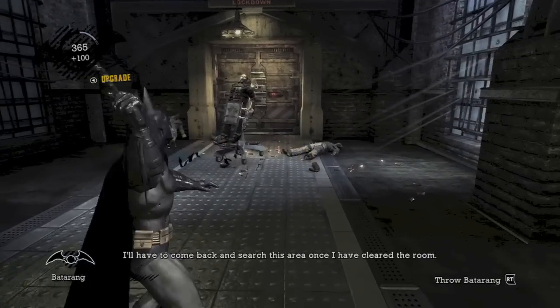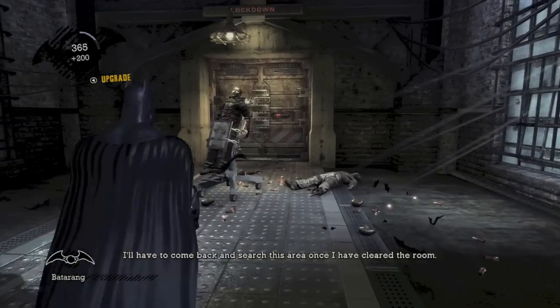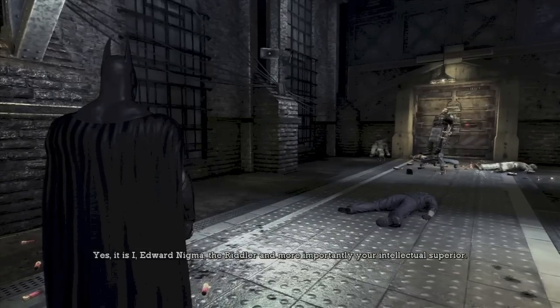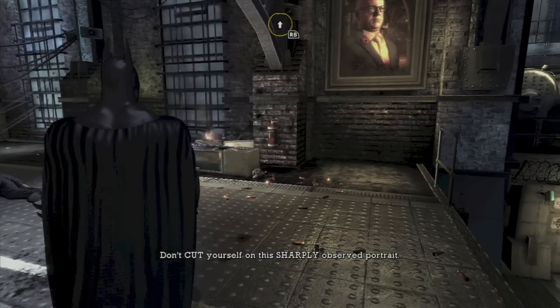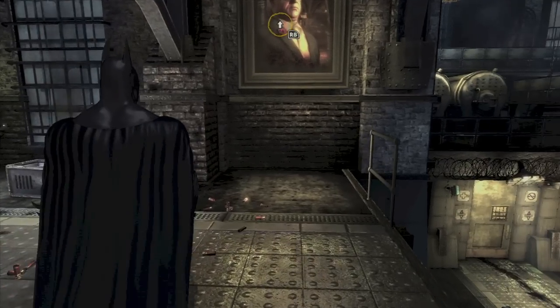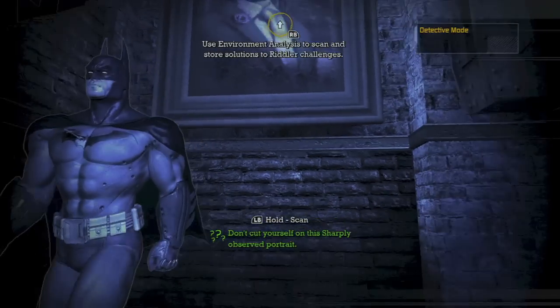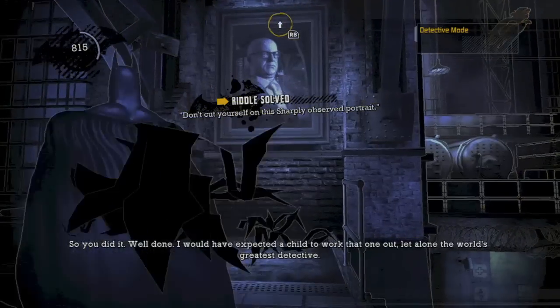This is when you are in the lobby. You want to break these three chattering teeth right here. And then after you take out the six guards in this room, the Riddler is going to call you and talk about his challenges. He is going to give you your first challenge — you want to enter detective mode and scan the painting of the warden.